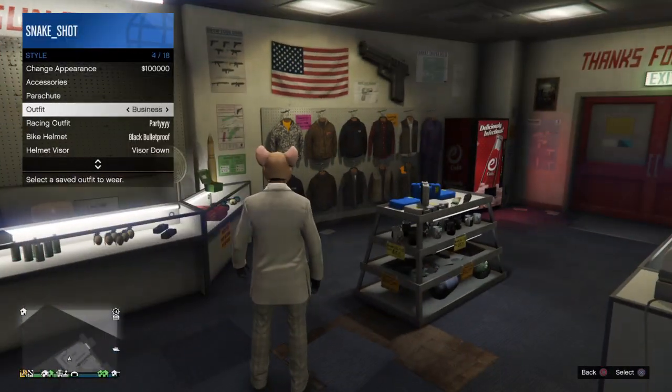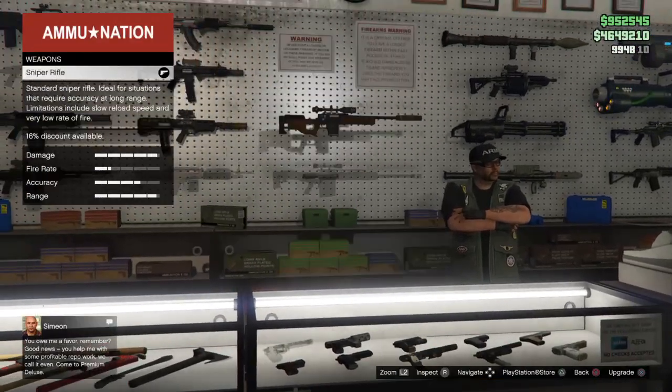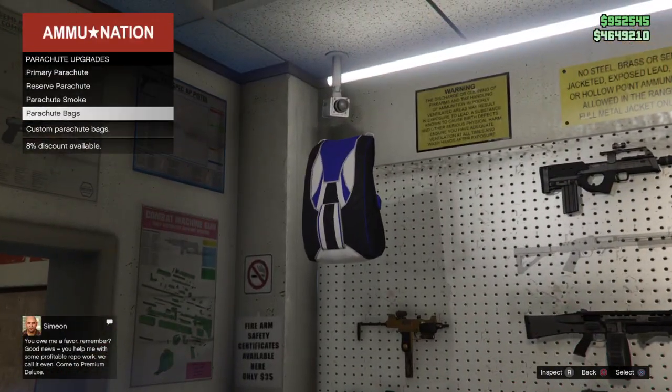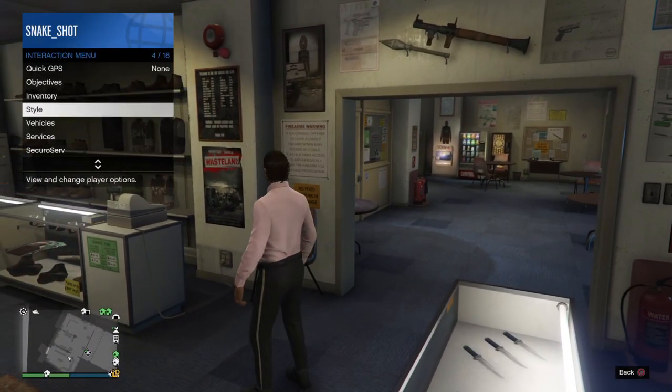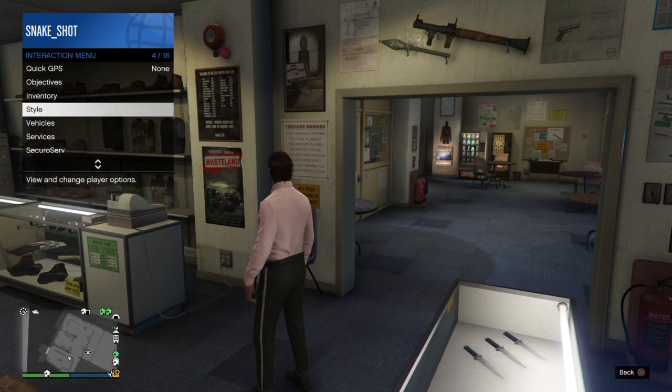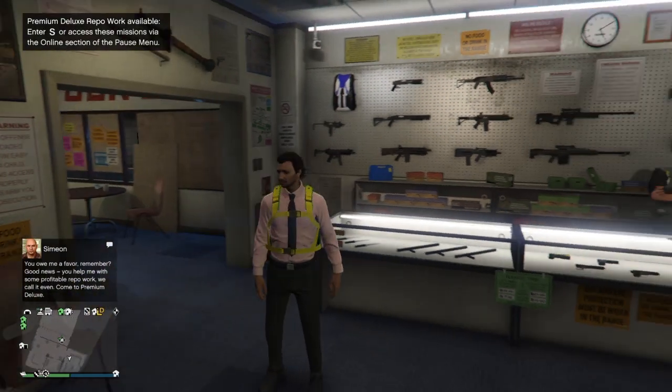I'm going to change my outfit and make sure this works. I'm going to show you what it looks like. I have to go to inventory — or is it in style? This is what it looks like.